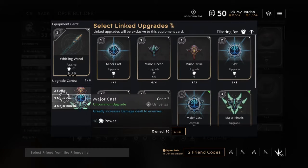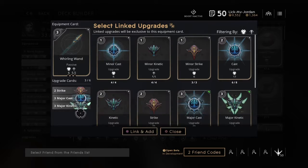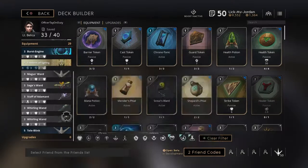Whirling Spring gives a little bit of attack speed. Just in case we need mana, we've got a drip effect, and we get the basic on mid defense, so we get a major kinetic on that. Another Whirling Wind, just in case the same issue comes up. If you want more attack speed, you can go that route — put another ward on Burst Engine. There are a lot of options with this deck.